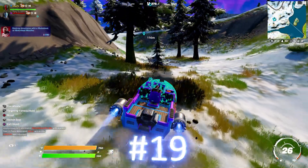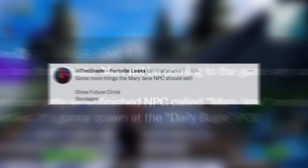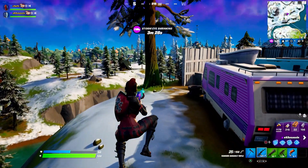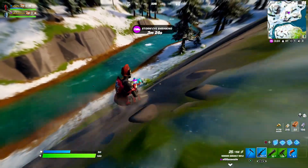We then have a brand new Mary Jane NPC coming out at the Daily Bugle very soon, where she will sell future circles so you guys can see where the storm is going, and bandages. It's kind of a weak loadout — I don't really know why she's not selling some Spider-Man weapons, but it's pretty cool.